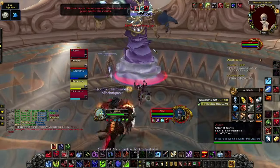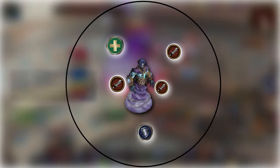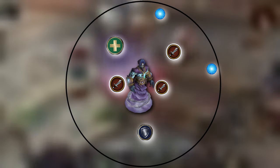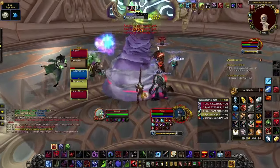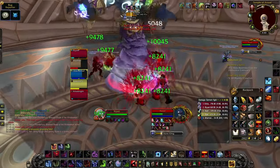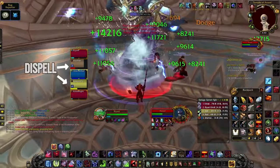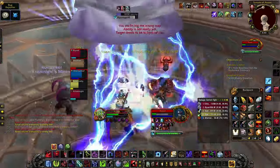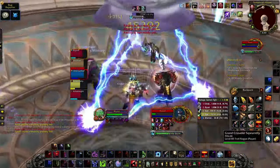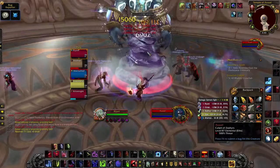Then we have the last boss, Asaad. Stay spread in the room for Chain Lightning. If you have low DPS in the group, ranged have to kill the Skyfall Stars spawning around the room. When he casts Static Cling, jump before the cast goes off so as not to get rooted — dispel the debuff if you fail the jump. He'll create a triangle on the ground; stand in it before he teleports to avoid taking massive AOE damage. Rinse and repeat until dead.